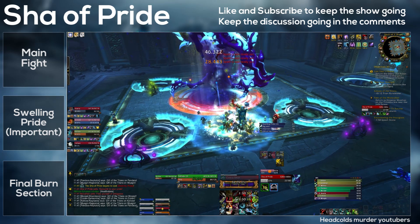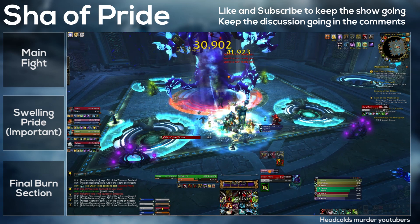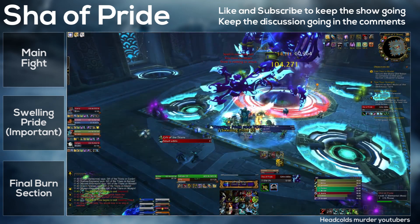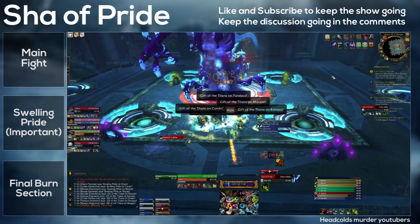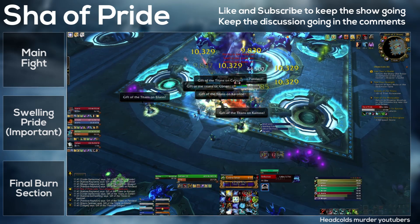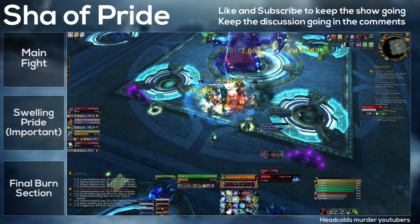The main ability is called Swelling Pride, and it does different things based on the amount of Pride you have. Under 25 Pride it does nothing. From 25 to 49 it creates a pool on the floor that explodes for very heavy damage. From 50 to 74 it creates a copy of your character which you need to stand in. From 75 to 99 it makes you deal AoE damage to nearby players, and at 100 Pride you are mind controlled.